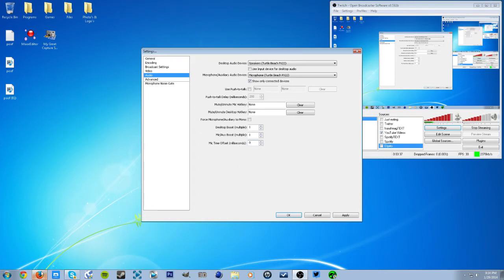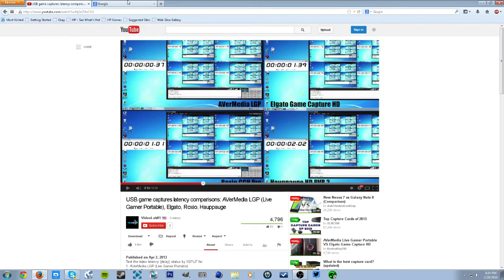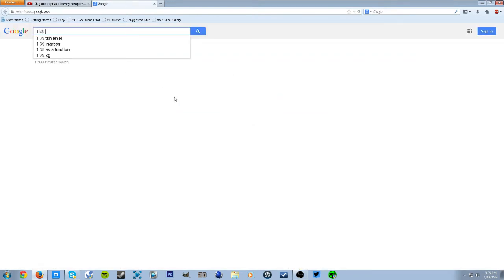I used 1400 before, but I was looking into whether AverMedia is better on the delay side. As you can see right here, AverMedia shows about 37 — I'm not sure of the exact unit name right now — but right here where it says 37, that's AverMedia, while Elgato Game Capture shows 1.39, which is about one second and 39 milliseconds.